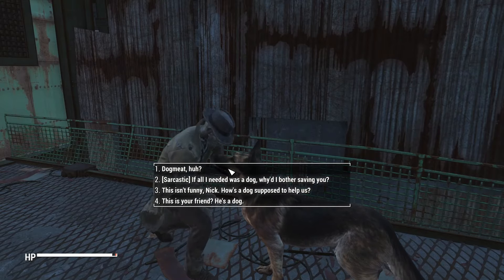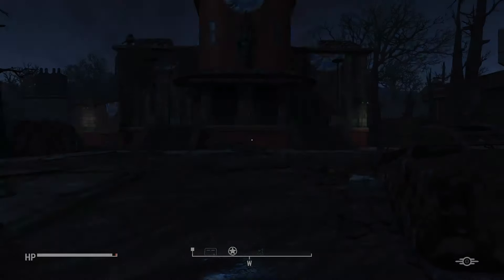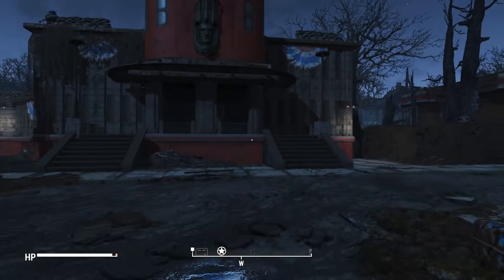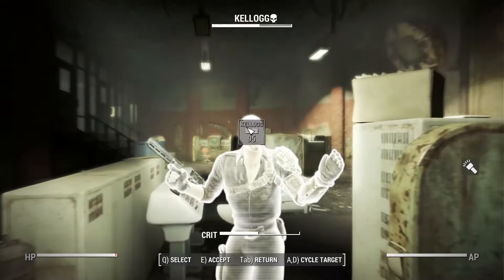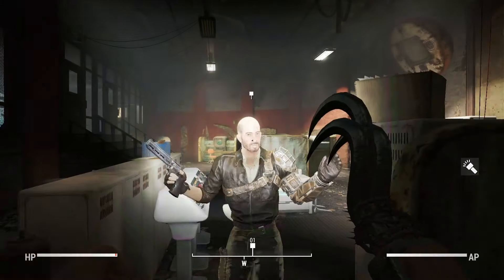We can go outside and Nick can introduce us to Dog Meat, which I still find funny — that Dog Meat can be introduced to you by Nick instead of either meeting him at Red Rocket or the Minutemen introducing him.